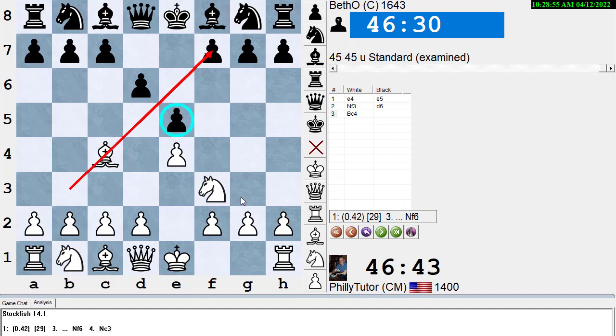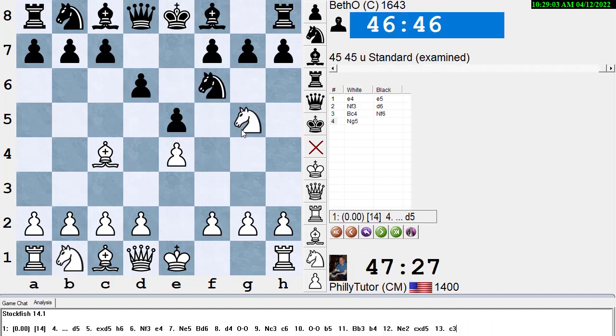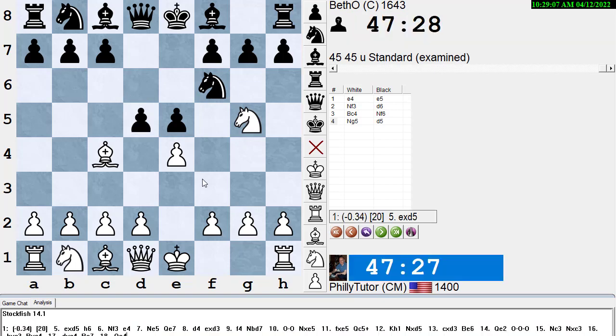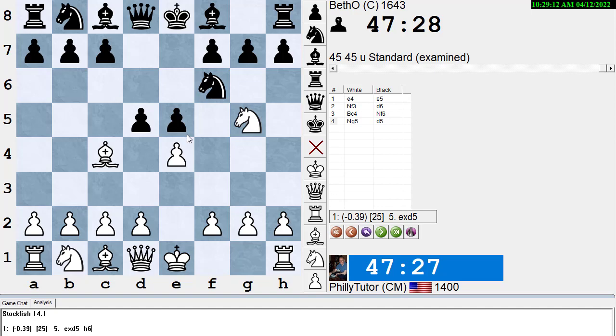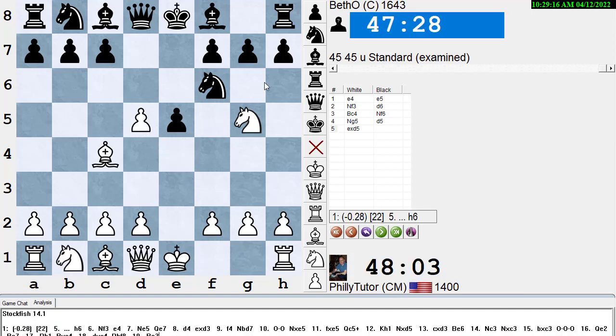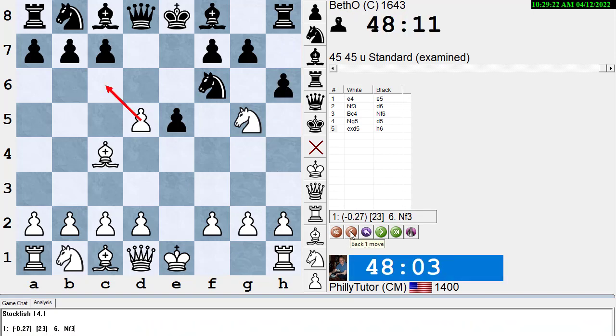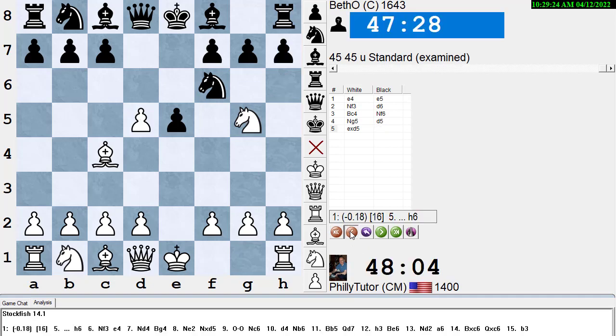That's why you look up the openings. His opponent should play something like Nf6 — a lot of weak players don't want to play Nf6 because of Ng5, but Black can always play d5 to block the bishop. This is a little like a Two Knights Defense where Black is down a tempo, except that after exd5, h6, there's no knight being hit on c6.